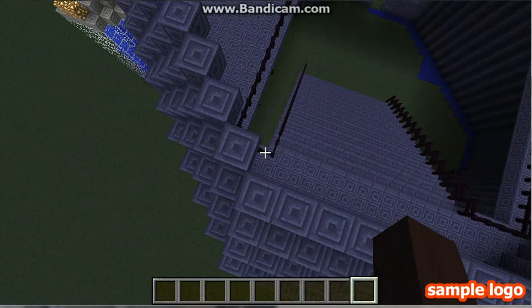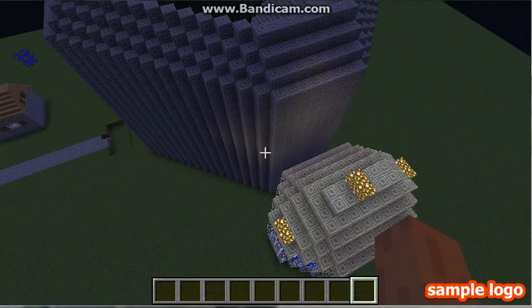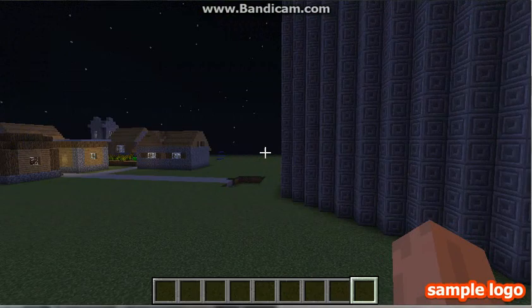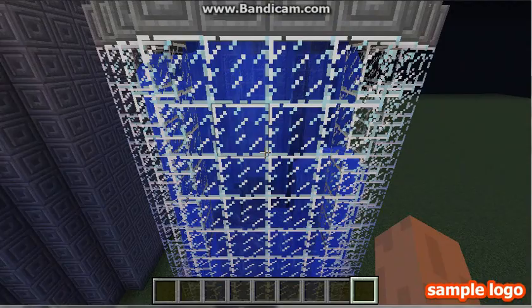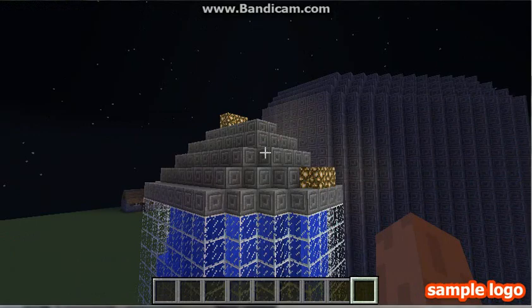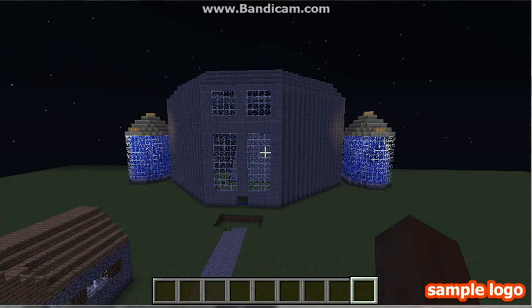Let me tell you about these pillars. I wanted to have two pillars on the side of the big mansion. Each pillar is 11 glass blocks tall, with water inside and glowstone on top — two glowstones on top. Over on the mansion I'll put a lot of glowstone so it shines out and really stands out.